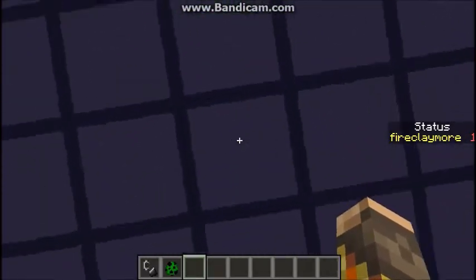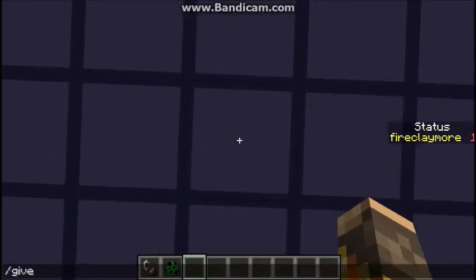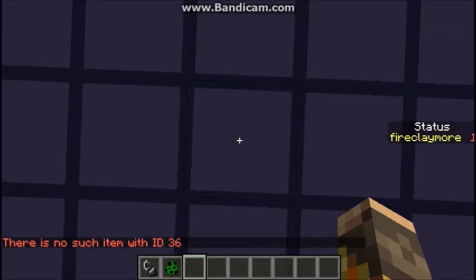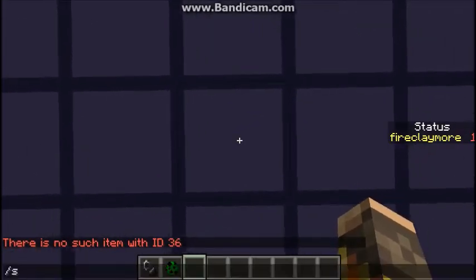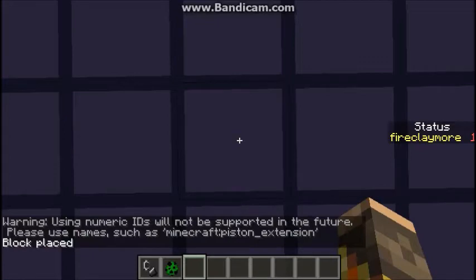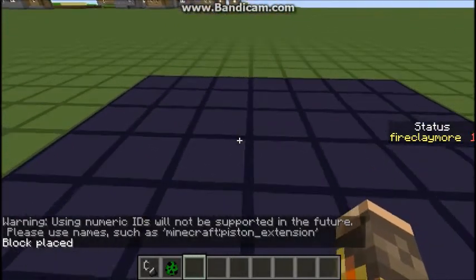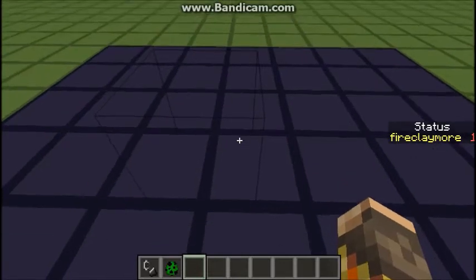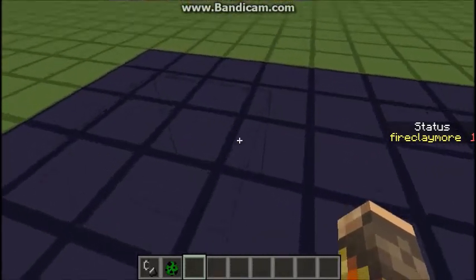But there are some blocks that have an ID that you cannot get through give. For example, if I say give me 36, it will not work, even though there is technically a block with the ID of 36. So if I say set block at my current coordinates, 36, it will say — later when numeric IDs are not supported — piston extension. This is a save block that will save the place for a piston when it is extending, and these are very glitchy when not used with an actual piston.